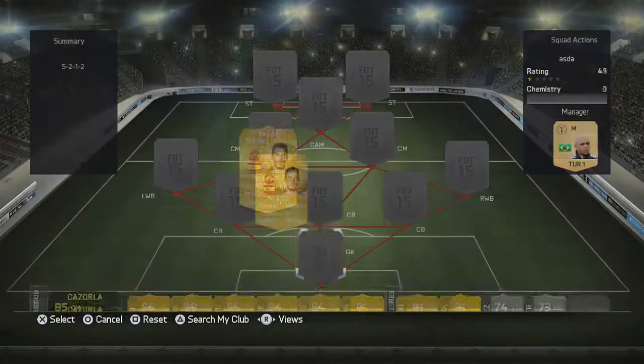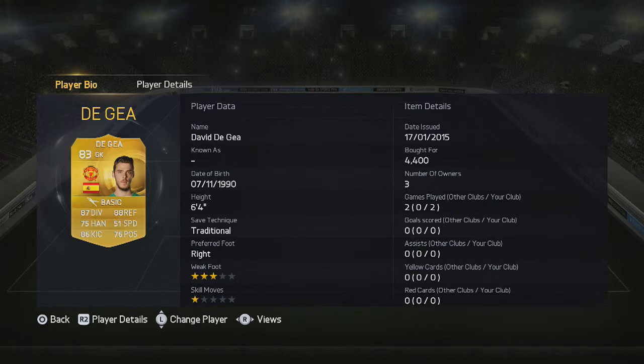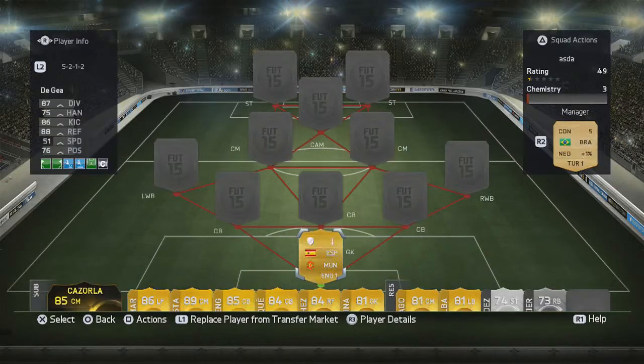In goal we have David Hale. He's quite a decent goalkeeper - got some all-round stats. Obviously 88 reflex, 87 diving and 86 kicks are his standout stats. He's also 6 foot 4. He's very good in goal. I've only got him on like 6 chemistry, but he still saves like everything.